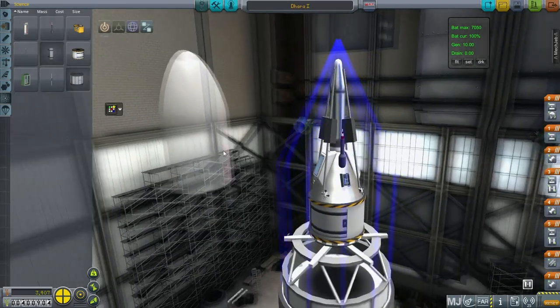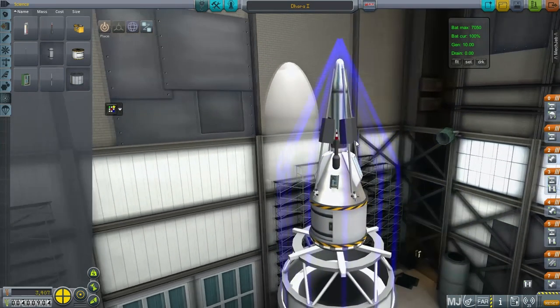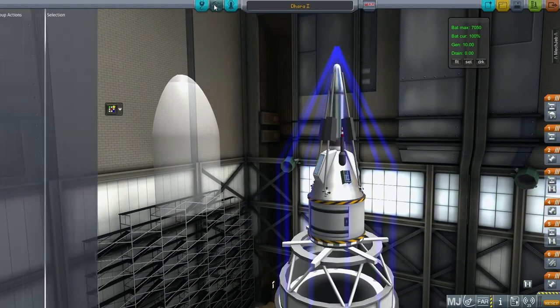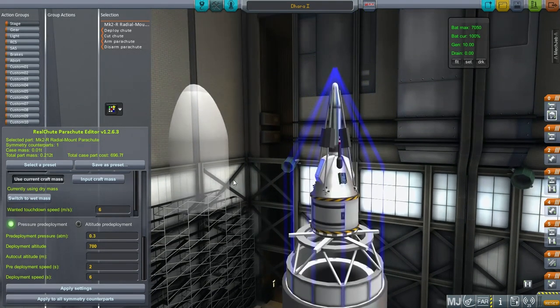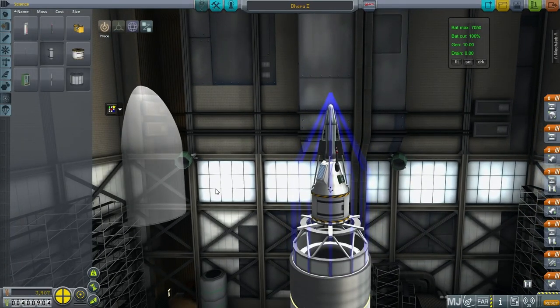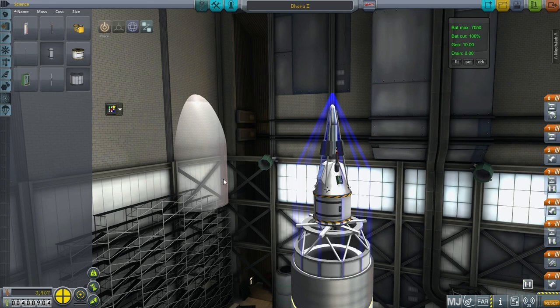I've made some changes. I'm using the Reflectron DP-10 antennas, which are activated by default and don't snap off in the atmosphere. I've placed four of them, which means this thing should have a range of at least 4,000 kilometers. The other change is that the pressure for pre-deployment is now 0.3 atmospheres, which is about where even daily re-entry will say it's safe. I'll try to activate the parachutes ahead of time and we'll see if that works out. I might not be doing that right, because I haven't been in the practice of deploying parachutes such that they automatically deploy without communication. But just in case, we have that option.